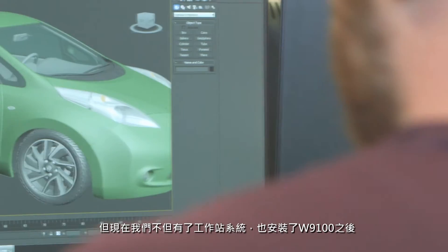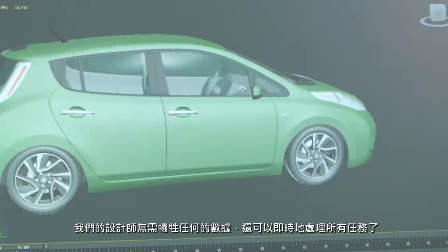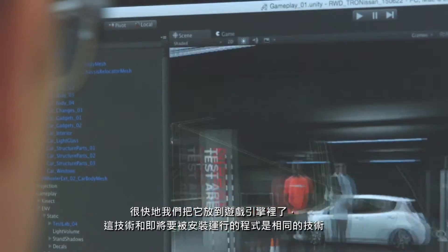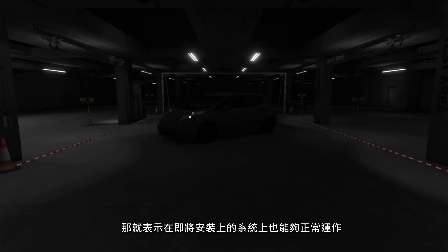We had originally started to downgrade the quality of the vehicle — downgrade the quality of everything — to get the frame rate up. But what we actually have on our workstation, as well as the installation, is the W9100 card, which means our artists can work with that data set in real time. Then, as soon as we put it into the game engine, it's the same technology that's going to be running the installation. So we know if we can get the frame rate up on the workstations we have, we're guaranteed it's going to work on our installation.